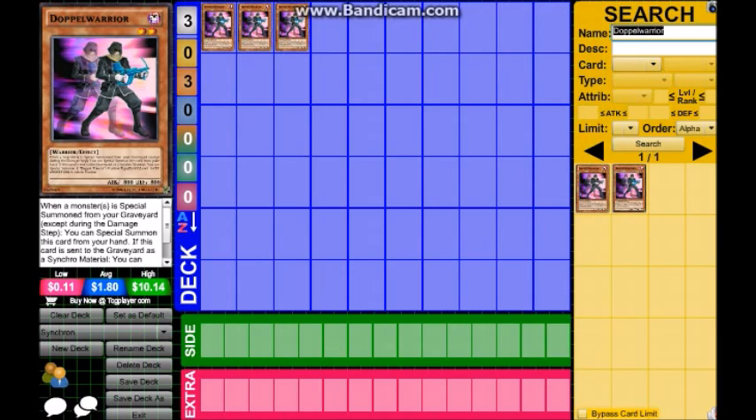It's a great tool in combos. It synergizes amazingly well with Junk Synchron — if you have it in your graveyard and summon Junk Synchron, you can special summon and synchro between level two and eleven. The tokens allow for even more plays. So it apparently works really well with Junk Synchron.